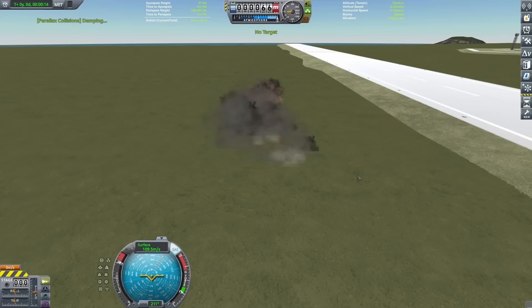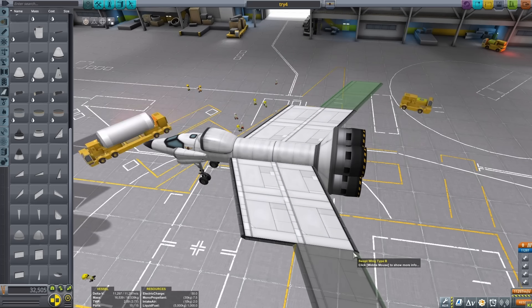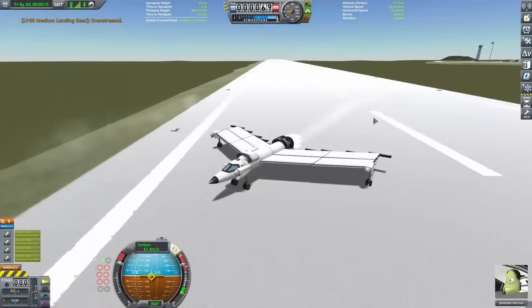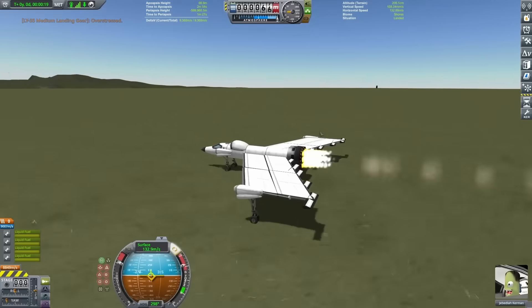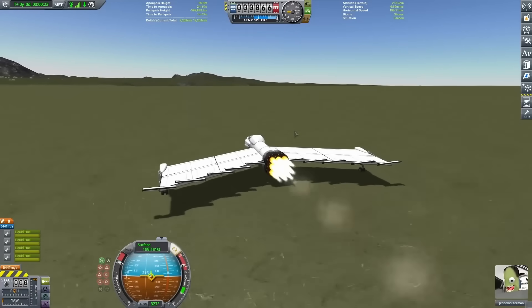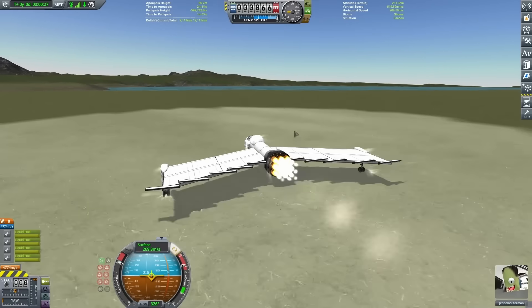I thought one issue might be that I didn't have enough surface area to counteract the gravity. Trying to launch with a larger wing surface, I got turned around on the runway and ended up just riding across the grass. I was getting over 200 meters per second, but still wasn't getting anywhere close to airborne, and eventually it just disintegrated on the ground.